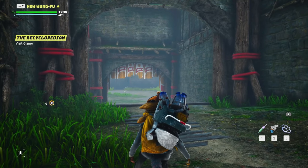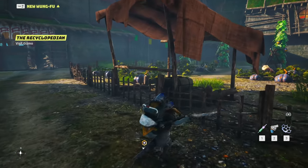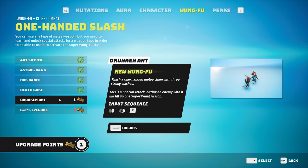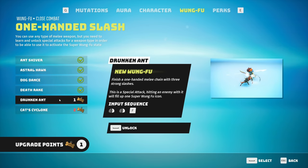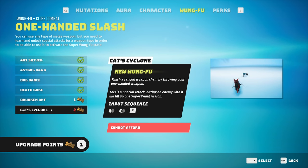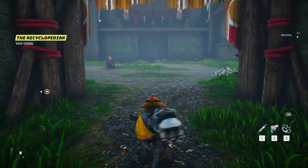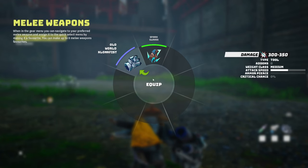Oh that is really cool - I want to play with it! We got some new Wongfu too. Drunken Ant input sequence: finish a one-hand melee chain with three strong slashes. Cat Cyclone - input sequence this-this-F, this-this. Let's do the drunken ant because we can afford it right now. Is that considered a melee? Hidden slam - do I have another melee weapon? No, I don't, that's weird.